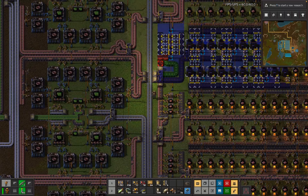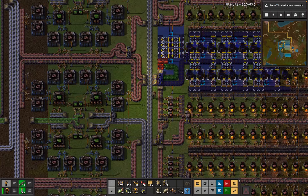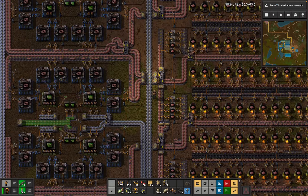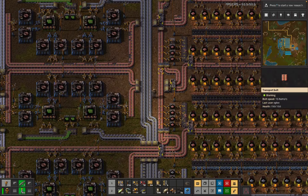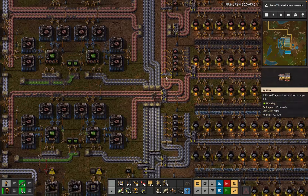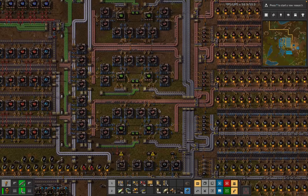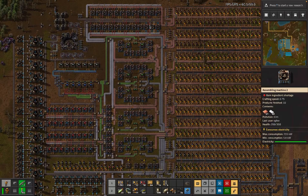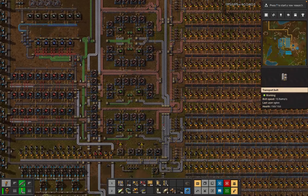These two belts get blueprinted with the same buffer, and then there's a very small adjustment, which is pretty easy to do by hand, to collect the runoff from those two belts into the original two blocks of green chips and red chips, which makes all of that perfectly balanced. And then there's also some more and some LDS, which is a bit of a mess. The LDS kind of goes up later, which is why it's good to buffer.